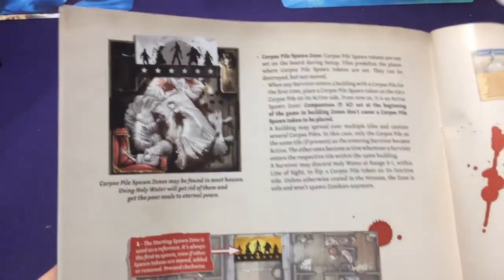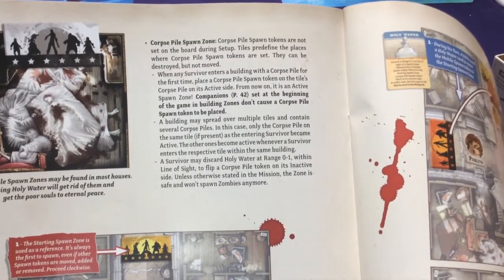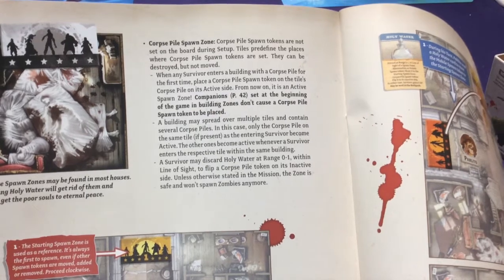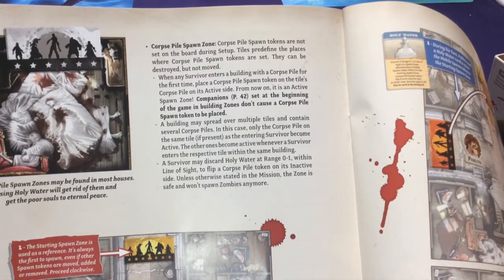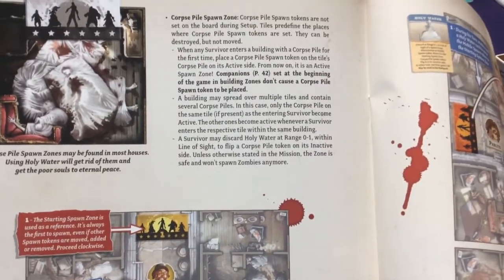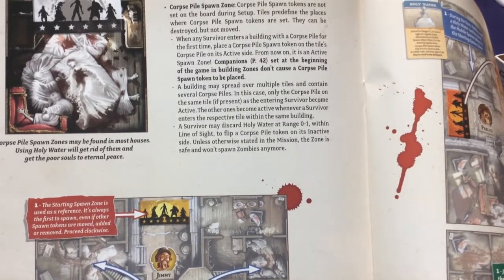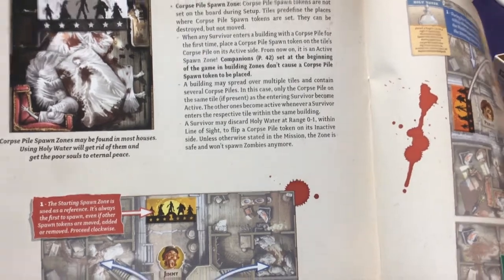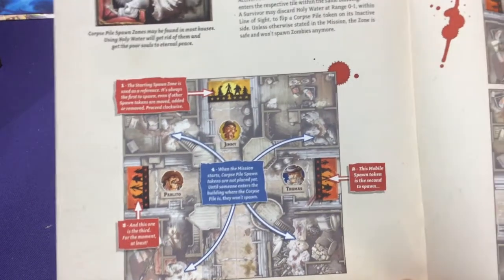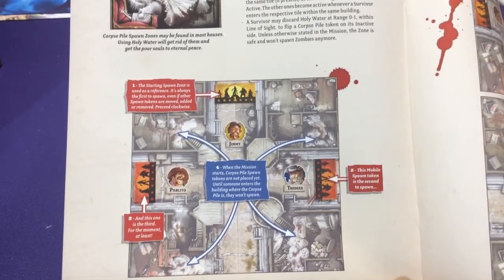There are also corpse piles, which may be found in houses and you can use holy water to get rid of them. Corpse pile spawn tokens are not placed on the board during initial setup - they are predefined places that can be destroyed but not moved. Whenever any survivor enters a building with a corpse pile for the first time, place a spawn token on it and from now on it's active. This is different from some other Zombicide games where you enter a room and everything activates all at once.